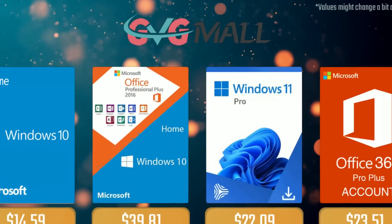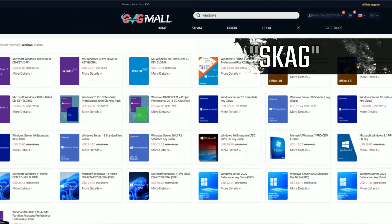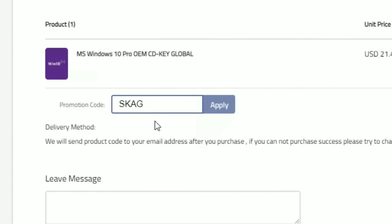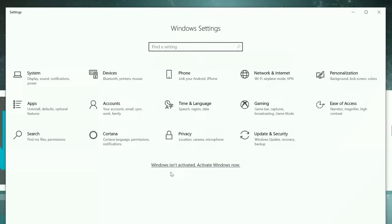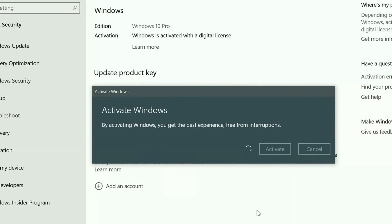Today's video sponsor is GVG.me, where using my SKG discount code leads to 25% off across several products, making a Windows 10 serial key only $16. After the payment you'll receive the key in your account, and all you need to do is introduce it in your Windows settings and you have an activated system.